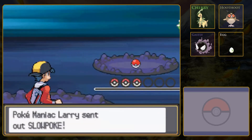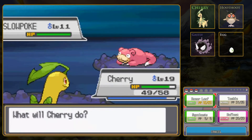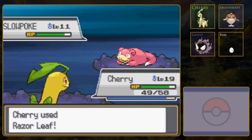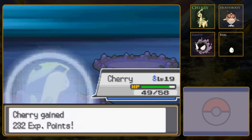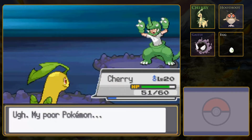Pokemaniac Larry - he has a Slowpoke. It's a Pokemon you see a lot from Pokemaniacs. Slowpoke is a Water and Psychic type, so Razor Leaf should be an easy kill. There it is.